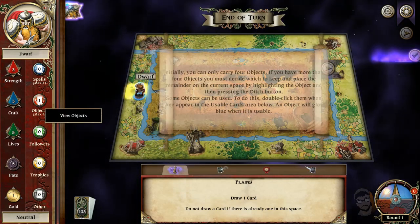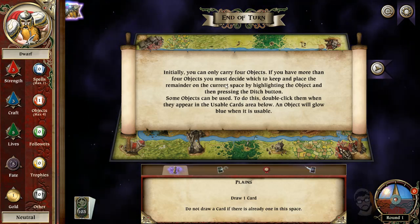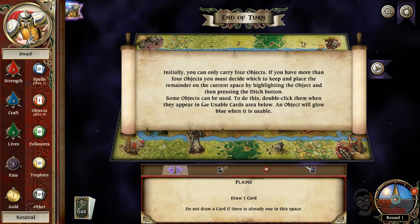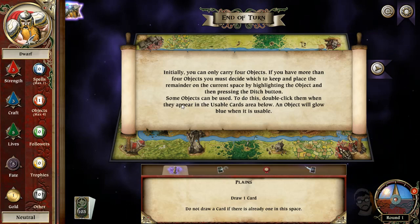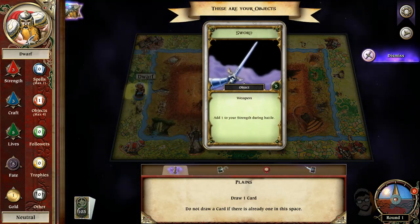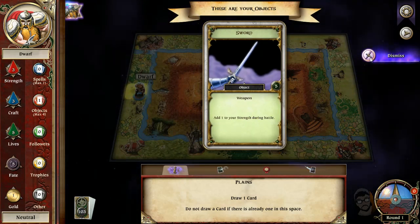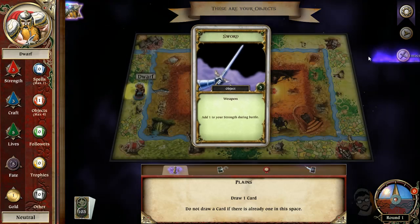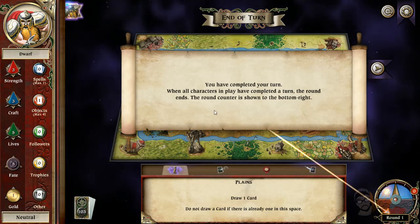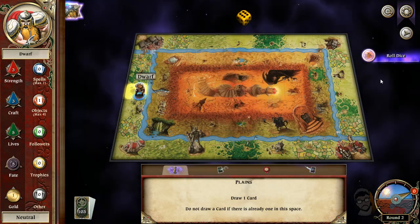So where's my deck? Here it is — objects, initially four. If you have more than four, you can decide to keep one and place the remainder on the current space. Some objects can be used as well — double-click an object and it will glow blue when it's usable. Here is our sword. So if you think about it, we have four strength now. So we end our turn when all characters in play have completed their turn — the round ends on the bottom right.